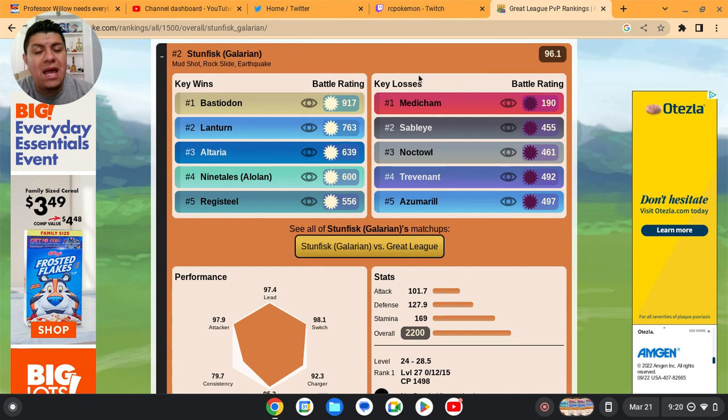It's also gonna be good against Registeel. For losses: it's gonna have a bad day against Medicham, but with one shield advantage I think you can pull it off — I've seen people come out fine against Medicham with one shield. It's also gonna suffer a little bit against Sableye. Noctowl has Shadow Ball which will do some damage, but remember Noctowl is a Flying type so Rock Slide is super effective against it. Against Trevenant you can hit it with Rock Slide, though Trevenant has Shadow Ball which is trouble.